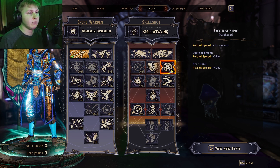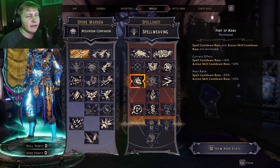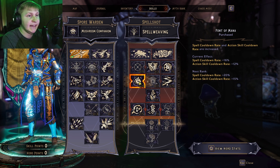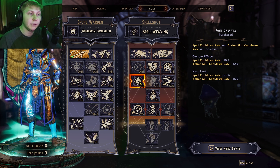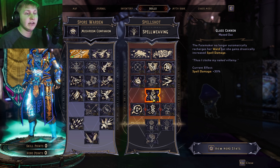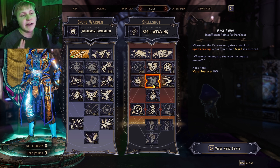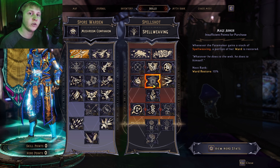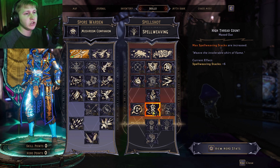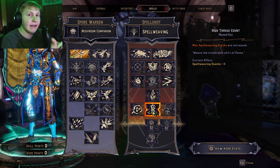We have points to increase our reload speed, because the faster we reload, the more stacks of Spellweaving we get. Four out of five of Fonta Mana just so we can get our spells quicker. We don't necessarily need Axe Scale Cooldown because of an enchantment we'll see in a few moments. Five out of five to increase our fire rate, increasing our total DPS. I have Glass Cannon to increase our spell damage, thus increasing our gun damage because of Magic Bullets. I don't have any points in Magic Armor because I want my ward to be depleted at all times, so I made sure not to put any points in that.